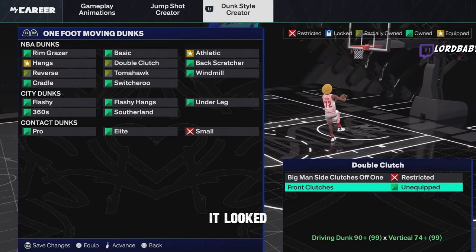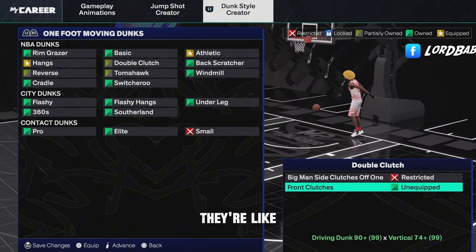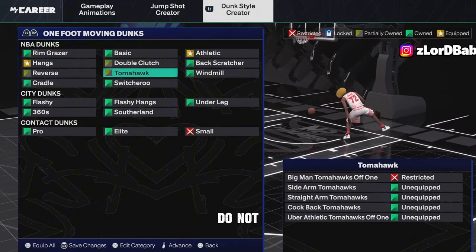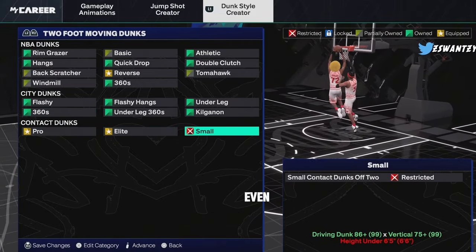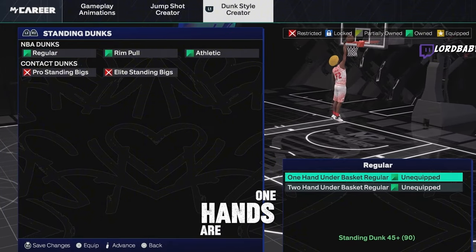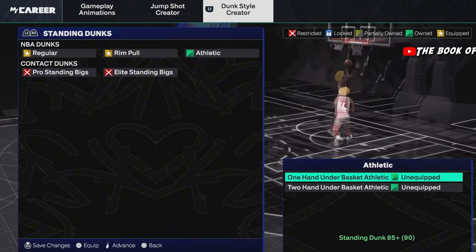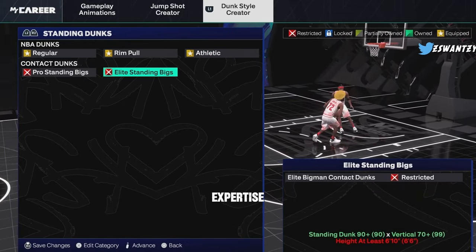They definitely nerfed the front clutches — they're easier to block, especially when you're driving and someone's near you. X Scratcher — no. Windmills — no. Hawks — no. The only good one is Straight Arm; the rest are horrible, do not get them. Switcheroos — no. No city dunks. For contact standing dunks, you want the two-hand ones — they're more safe. The one-hands are okay but go for the two-hands. Comp centers say it's iffy, so lab it up.